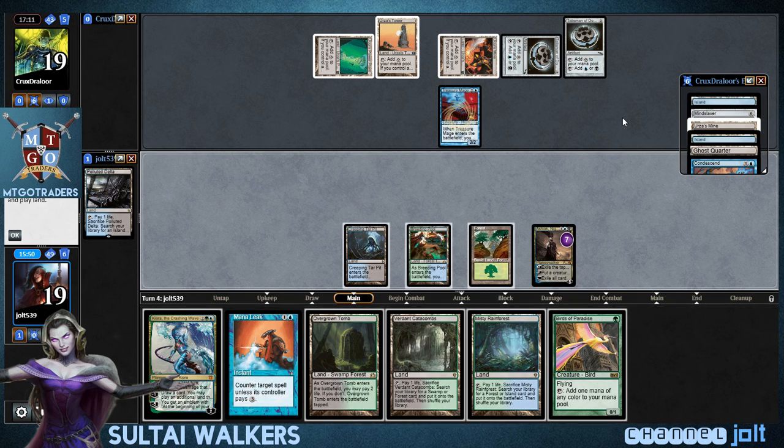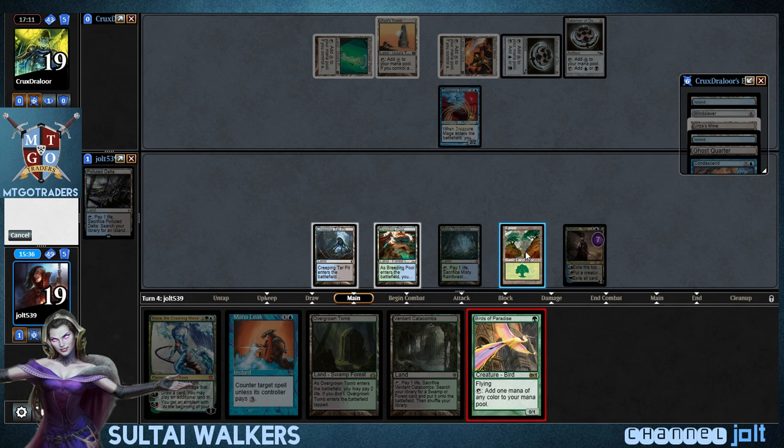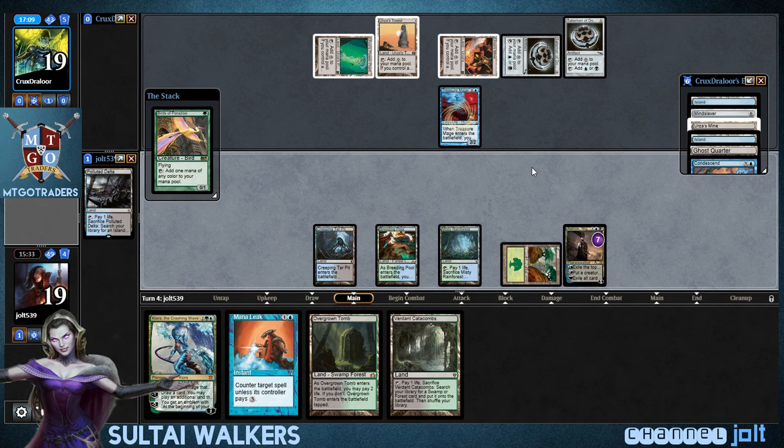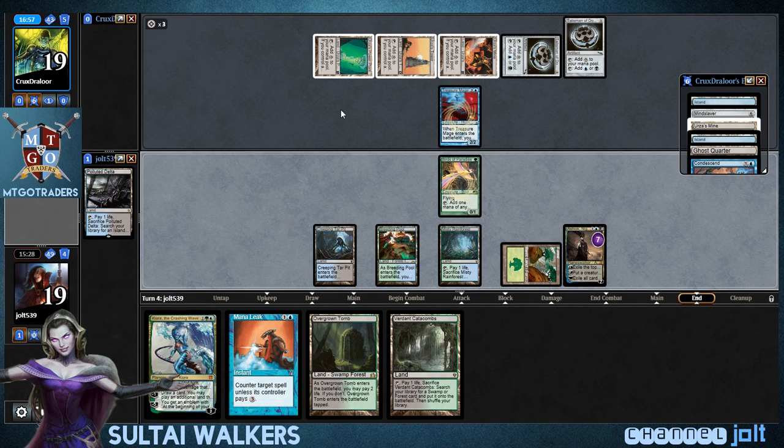Ghost Quarter and Condescend. And Island. Let's go ahead and get down Misty, let's get down Birds of Paradise. And then we'll have Mana Leak up. And then we do have Mana Leak on his Platinum Angel. But if he has a counter for it, it's gonna tap him out, and then we can get down Kiora and plus his Platinum Angel.